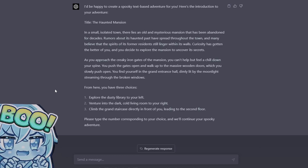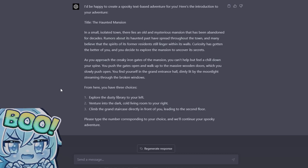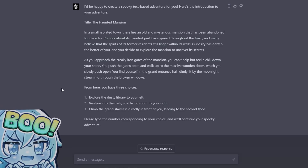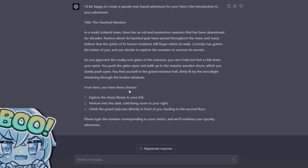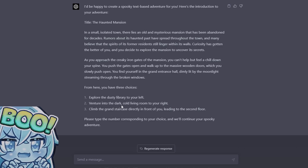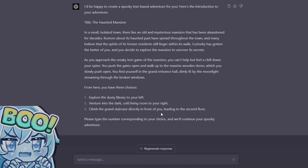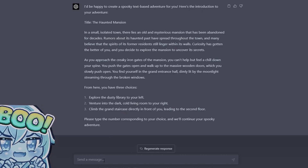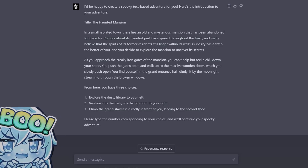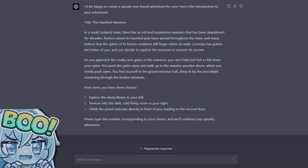As you approach the creaky iron gates of the mansion, you can't help but feel a chill down your spine. You push the gates open and walk up to the massive wooden doors, which you slowly push open. You find yourself in the grand entrance hall, dimly lit by the moonlight streaming through the broken windows. From here you have three choices: explore the dusty library to your left, venture into the dark cold living room to your right, or climb the grand staircase directly in front of you leading to the second floor.